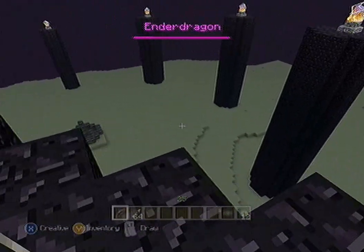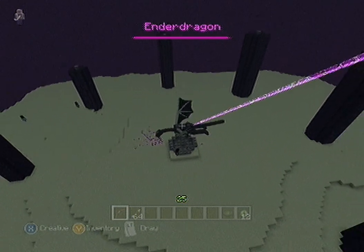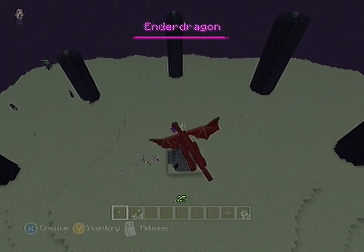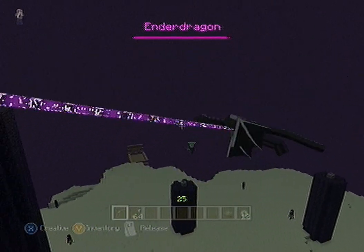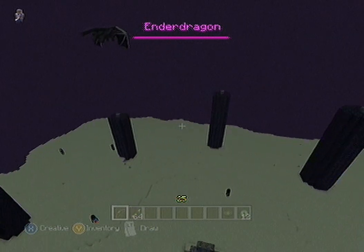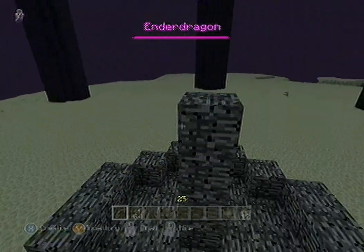Once you actually kill him, the ender dragon, you're going to get a ton of experience. Me and McFreak were in here just messing around in creative mode, and he killed the guy. He just pumped out about six different levels, and I scooped up the little bit left that McFreak left on the ground. I was up in around the 55 to 60 range and it moved it up still that much. So this guy definitely gives out a lot of experience and is worth killing.